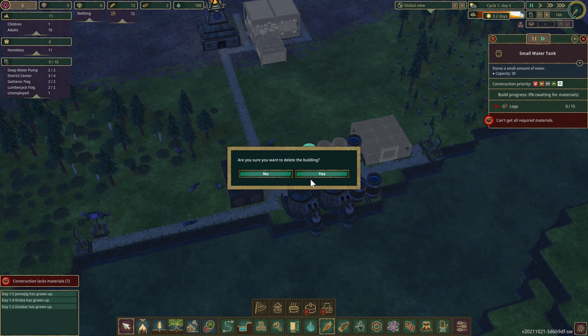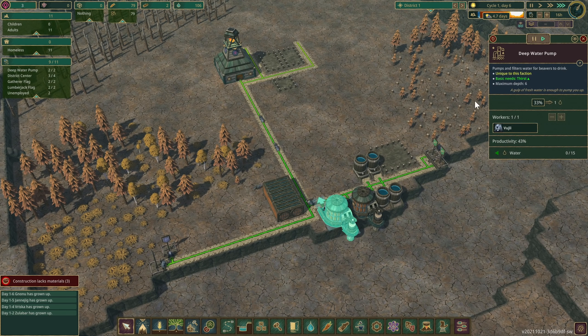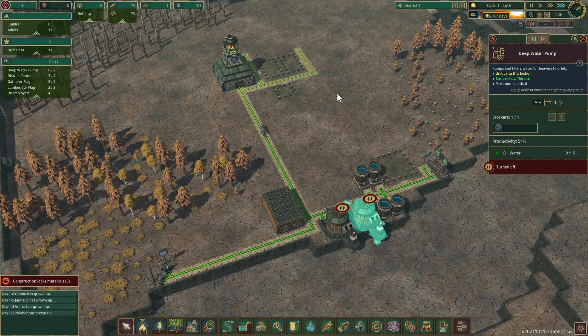We have 100 water and 72 berries and we've only got 11 beavers - it's a five-day drought! Food is gonna be an issue. Food is gonna be a huge issue. Let's go ahead and pause these so we can get workers elsewhere.